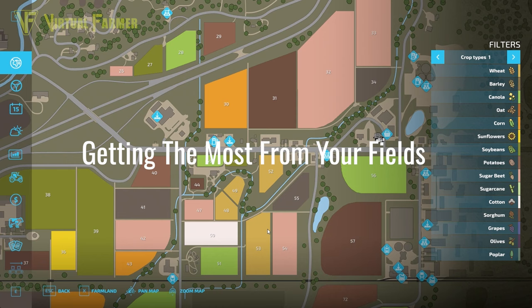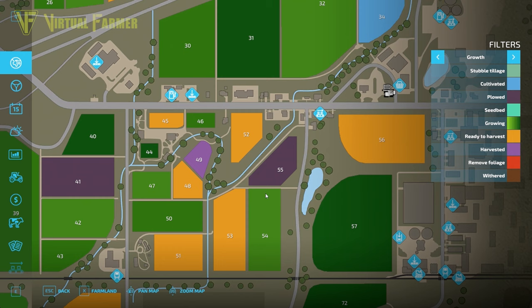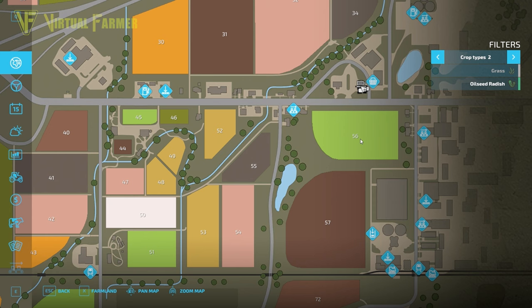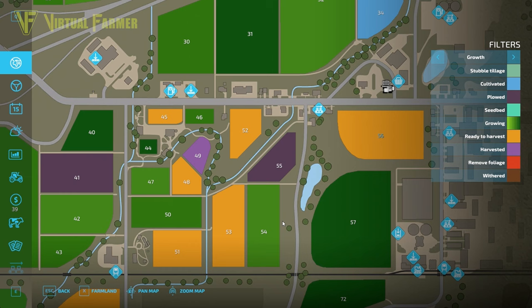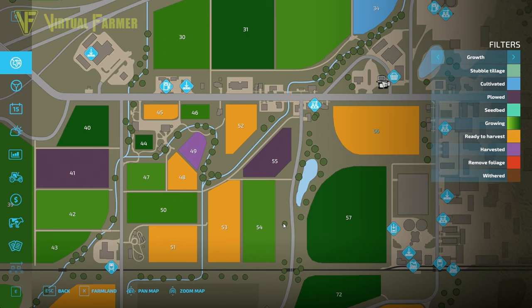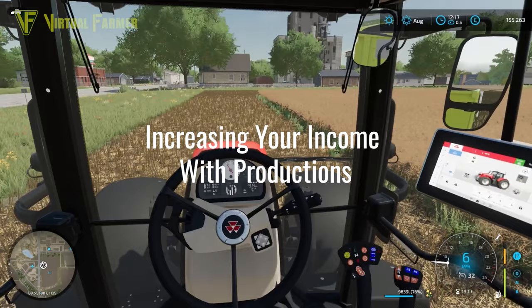When buying your first fields in Farming Simulator 22, what you want to look for is fields that are ready to harvest. Field prices don't change, so a field full of harvestable crop costs just as much as a field that is yet to be planted. In this instance I'm going to buy field 56, which is a field full of canola ready to harvest. This is on farmland 18 and will cost 266,000. If you want a field that isn't yet ready to harvest, that's actually an even bigger opportunity — you can earn extra money by targeting those fields with contracts throughout the year and getting them up to the best yield possible for when you eventually buy and harvest them.